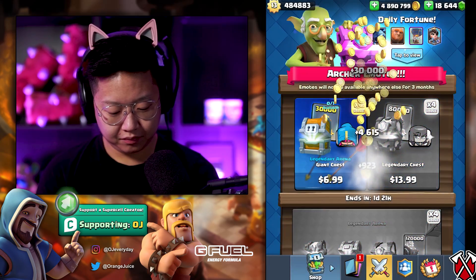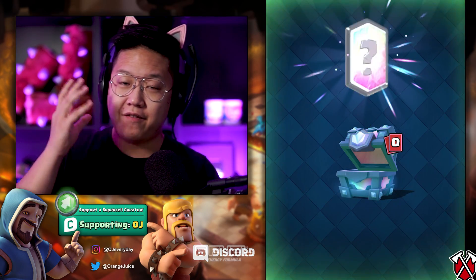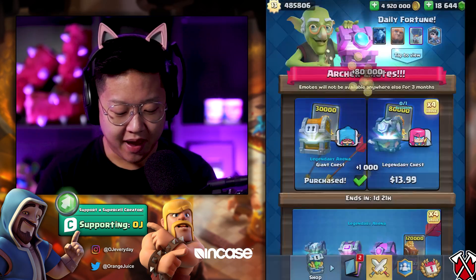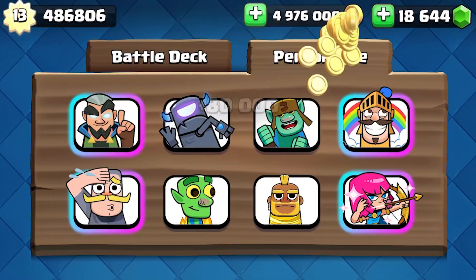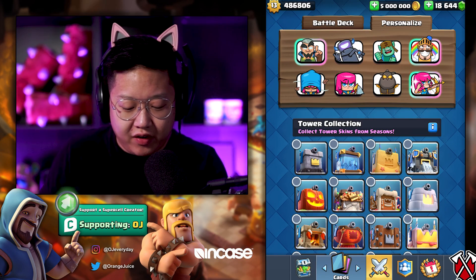All right, here's the first package — nice. Let's get the second one. I have every single legendary maxed. I would love for another legendary to come out — I need to max it. I forgot there was even a lava hound emote.